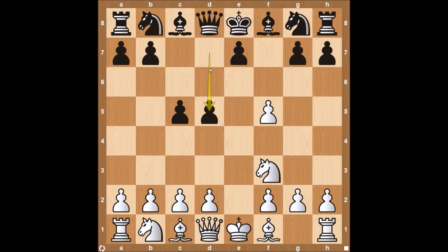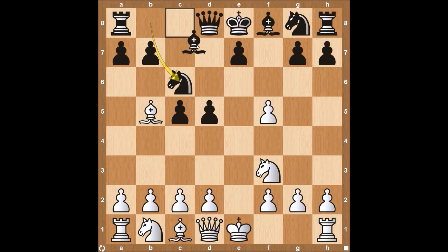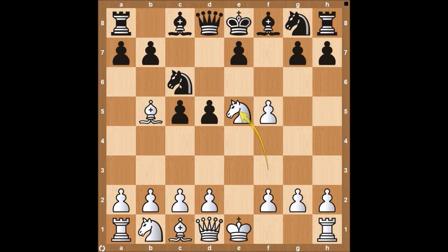Any time you see the D Pawn move, whether it's D6 or D5, you should be thinking about getting your Bishop to B5, putting the opponent in check and forcing them to make a decision. They could play Knight to C6 or Bishop to D7. If they play Knight to C6, you're going to play Knight to E5. This Knight on C6 is pinned down to the King, and it's always good to attack a pinned piece because it can't move. Knight to E5 is a very strong attack.